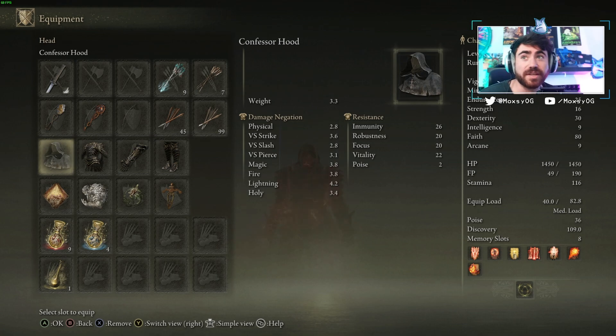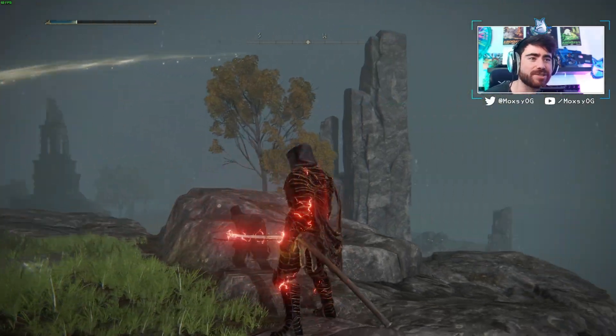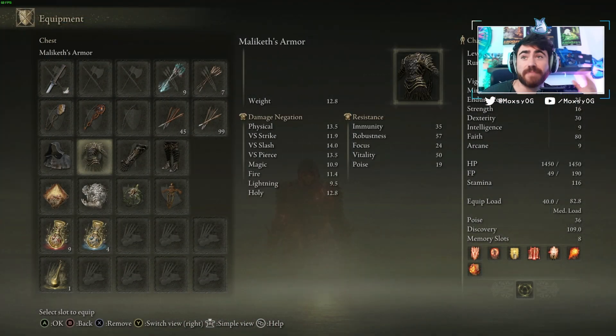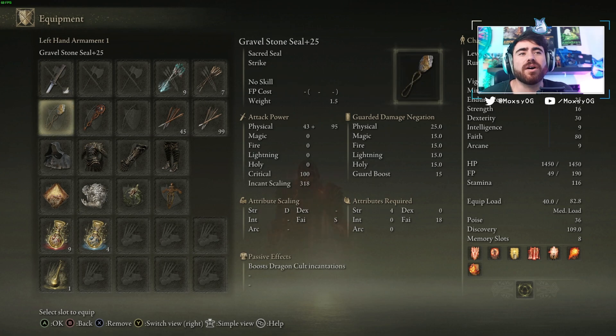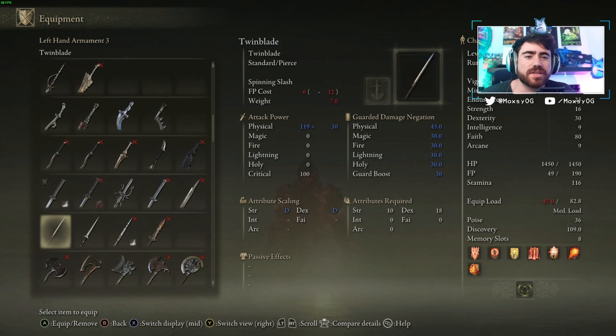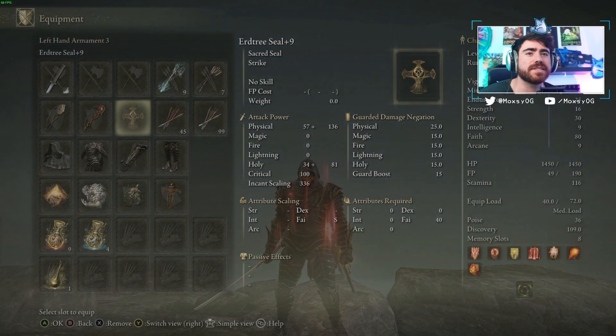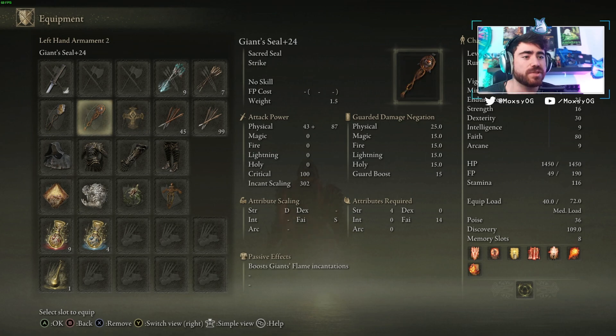For armor I'm rocking the confessor hood, which you start with as a confessor, and then Malekith's armor set, which looks really cool and fits the dark lightning vibe. You get Malekith's armor set by beating Malekith, who is a main story boss. For seals, we're using the gravel stone seal primarily for dragon cult incantations — dragon cult means lightning, so don't be confused by that. The giant seal at plus 24 is for fire incantations. If you don't want to level specific seals, the Erdtree seal is the best scaling seal for general damage, but the 10% boost from specific seals for giant's flame and dragon cult incantations will outweigh the overall scaling of the Erdtree seal.